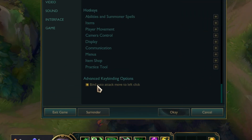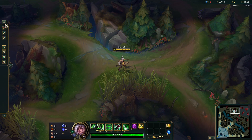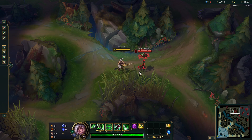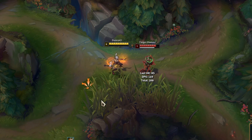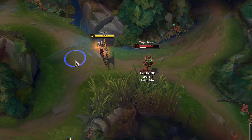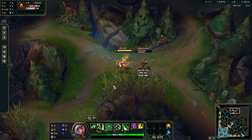Then you want to go down to the hotkey page and scroll all the way down and make sure to enable this setting. What this does is you can right-click using your right mouse button to move around and attack using the left mouse button. This means you can no longer misclick — you will always be able to hit your target. This is very important when you play Riven and many other champions as well.